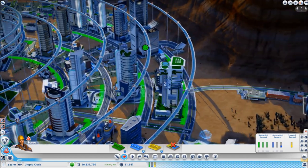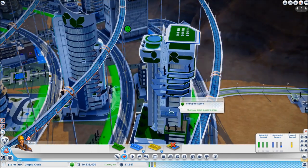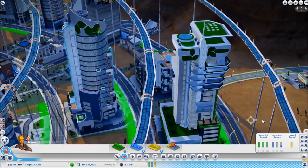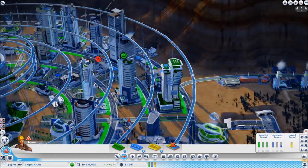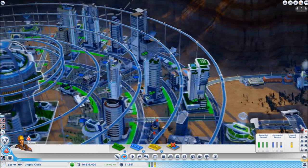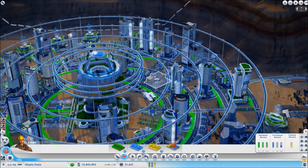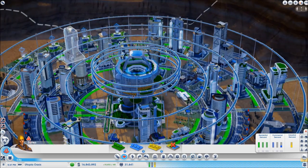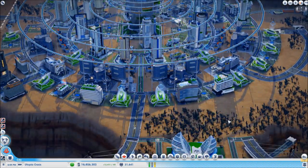I'm definitely thinking that's the model we're going to go for for the residential buildings — it's really nice and green. It has the feel we're going for. There's going to be a lot of knocking down and rebuilding to get these models. Not sure what we'll go for with the commercial models — let's see what pops up. I'm liking this arrangement and I'll do the same over here.